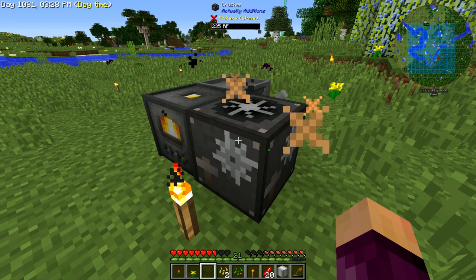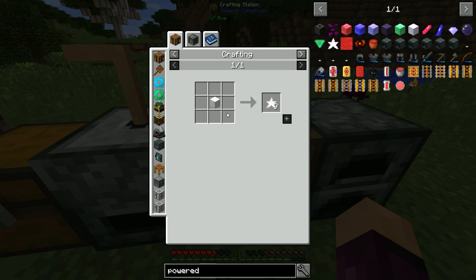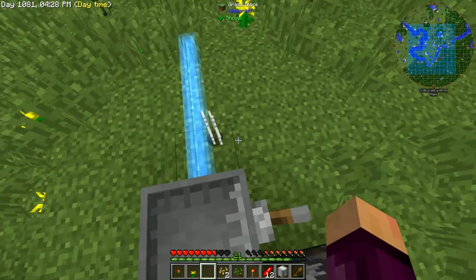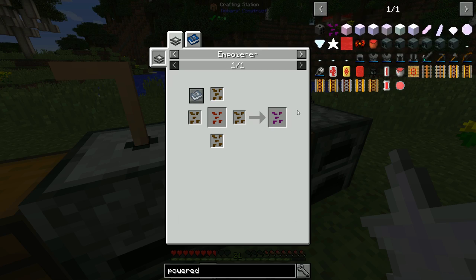Now we just need to automatically smelt the dust into ingots. For that we need the powered furnace. It needs basic coils, furnaces, cobblestone, and two Anori Crystals — made by placing a piece of iron in front of the Atomic Reconstructor. Importantly, doing it one ingot at a time costs 80 RF, while a block of iron costs 800 RF but only yields 9 ingots — so it's cheaper per ingot to do them individually. Now we can craft up the powered furnace.